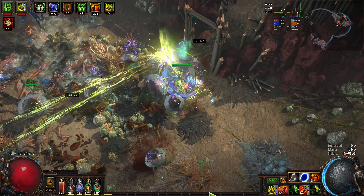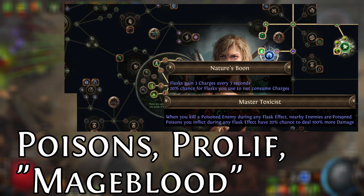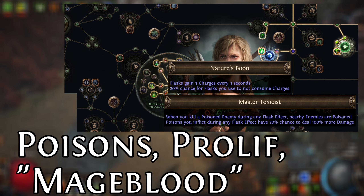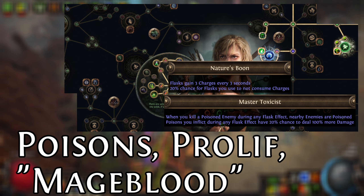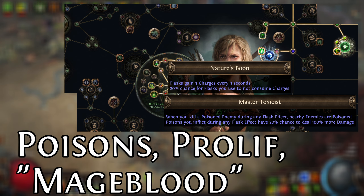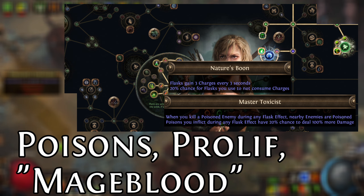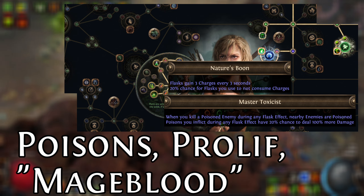So what are some of the other mechanics that this build leverages? The first is the Pathfinder Ascendancy. You might be thinking that's just for Master Toxicist — in some senses, yes. The poison prolif for Master Toxicist, along with a 20% chance to deal 100% more damage, is very nice. But something else that's also very nice and quite honestly understated is Nature's Boon, which causes flasks to gain three charges every three seconds. In combination with a couple of other flask nodes on the tree, it means this build can quite comfortably have 100% uptime on flasks.